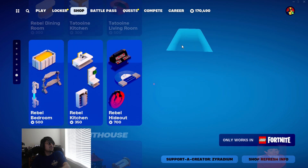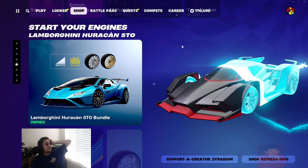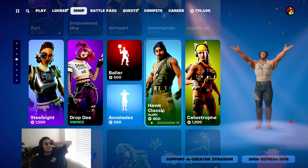Anyways, let's go ahead and go over to today's Item Shop. I went all the way from the bottom, so let's go ahead and go to the top. Okay, we got Steel Sight.